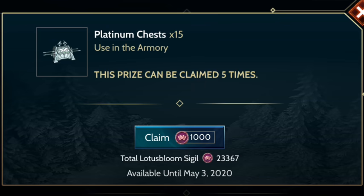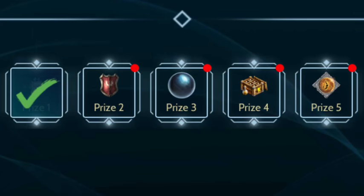The first prize is 15 platinum chests for 1,000 sigils, and this is actually a great deal if you have the sigils to spare and are willing to gamble. You will not necessarily earn back all your sigils, but you could earn back more. When I did it — and we'll go through my prizes — I did not earn back all my sigils, but I got a lot of really great prizes. I went ahead and spent 5,000 sigils to buy all five sets of 15 platinum chests.